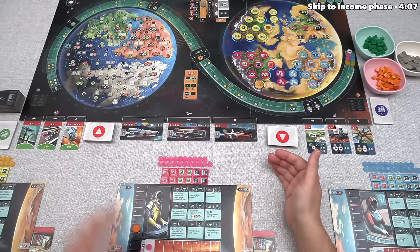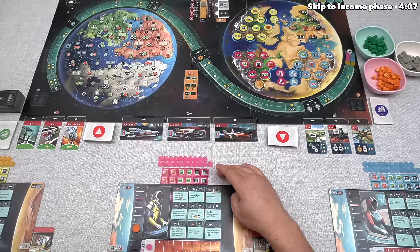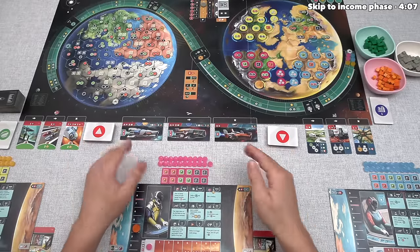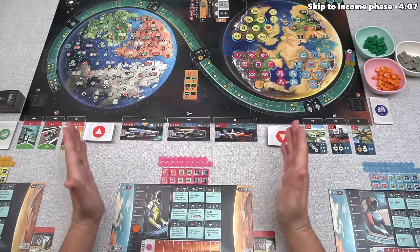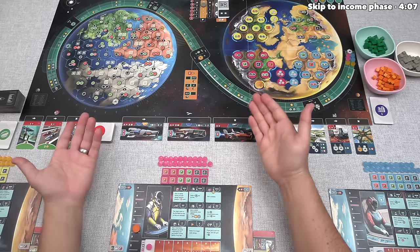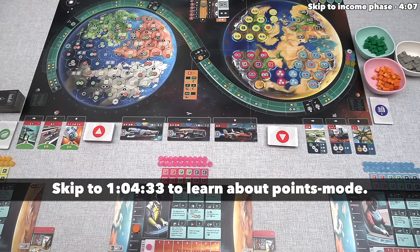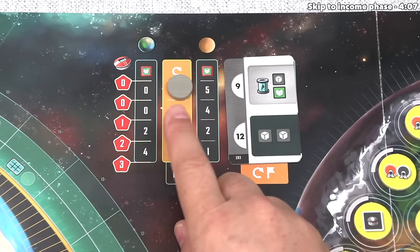Let's begin the game. For today's tutorial, we're going to play as the pink player. There are two main modes of play decided at the beginning: race mode and points mode. Today I'll be showing you race mode, and I'll explain how points mode works at the end. We're starting in round one of a maximum of four rounds. Each round is split into seven phases, and the first phase is income.